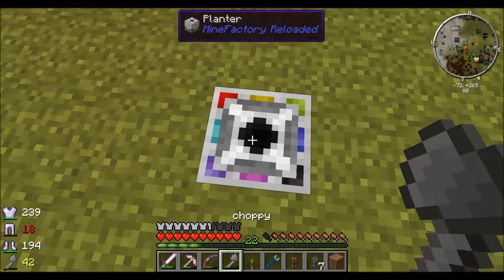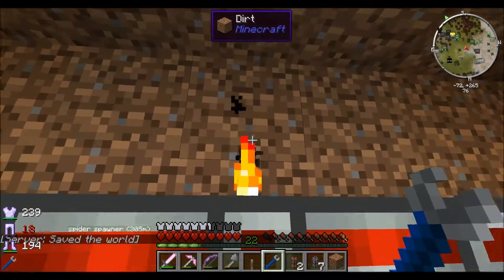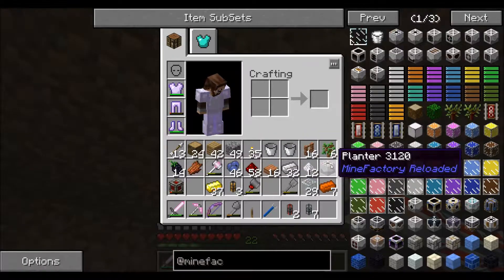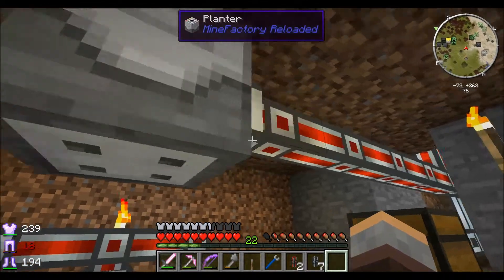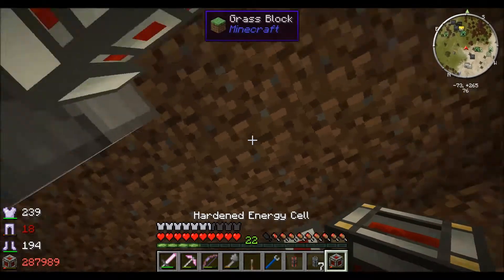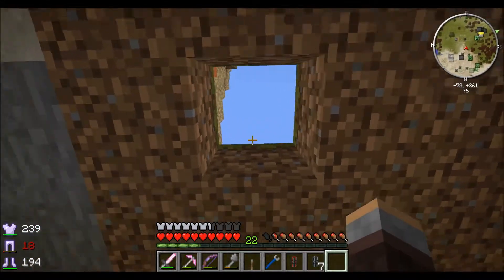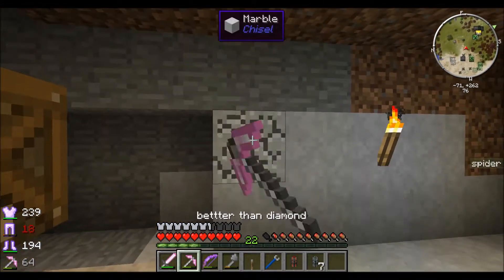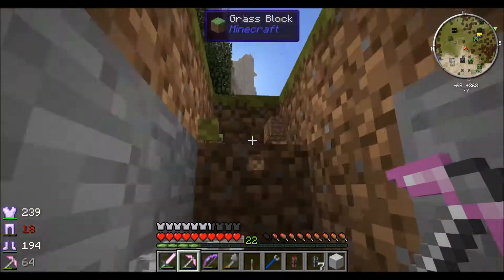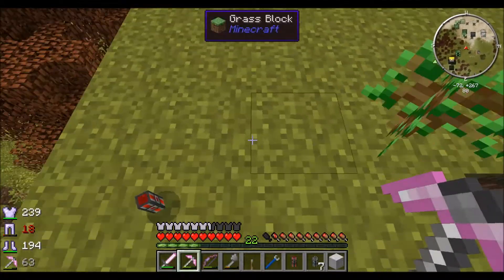The planter needs to be one block below the dirt, so I'll put a dirt block there and put the planter there. It'll probably be better to run the conduit here with the energy cell — input, output, split evenly. Let's make a staircase to get out. Now it's got saplings in it and you should see it plants in a 3x3.